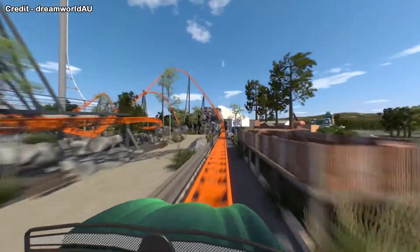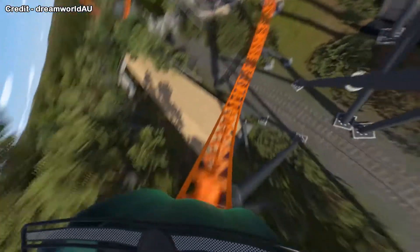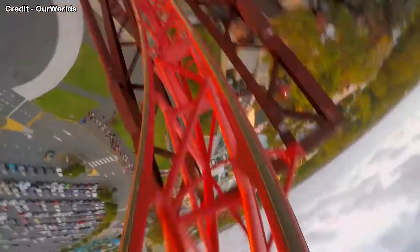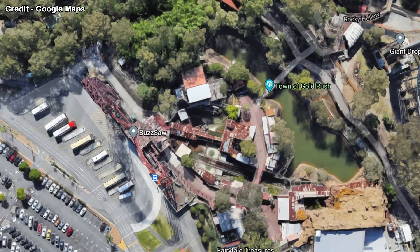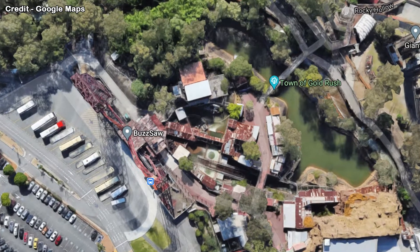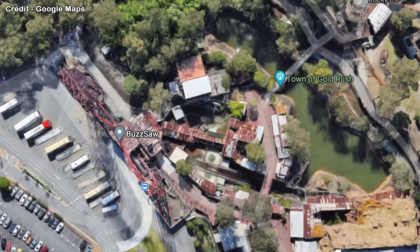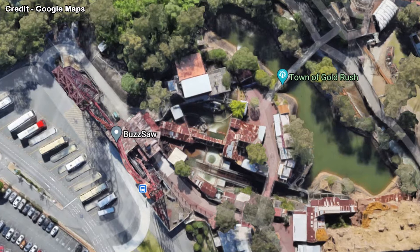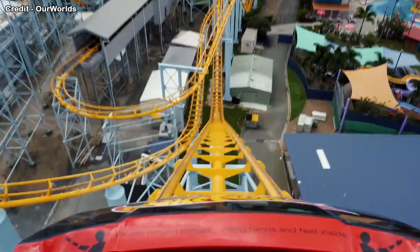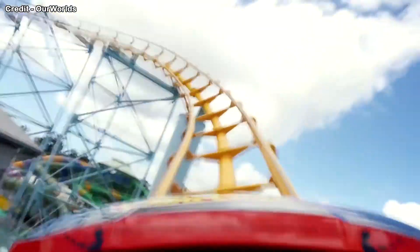This will be a perfect fit for Dreamworld — they already have Buzzsaw. Moving on to the location: this will actually be just near the car park, where Buzzsaw and the former Tower of Terror 2 were located. So it will be on the far left of the park, which is quite a nice location — you'll have two of the main attractions there, and I believe there's also an Arkham Asylum corkscrew somewhere in that area.